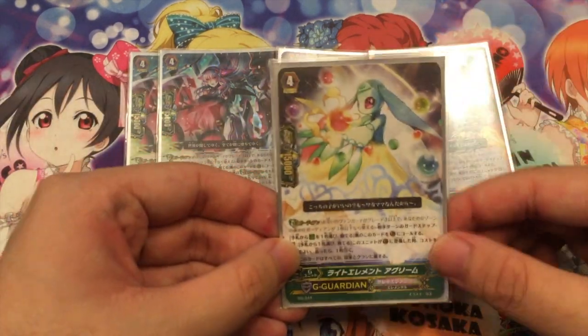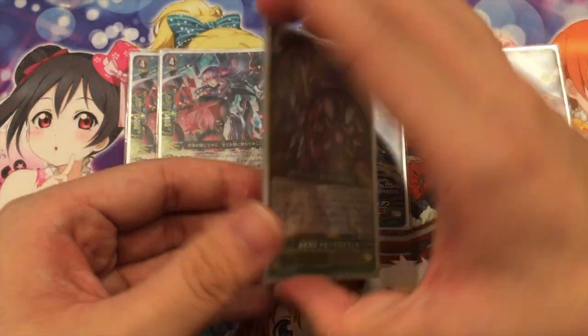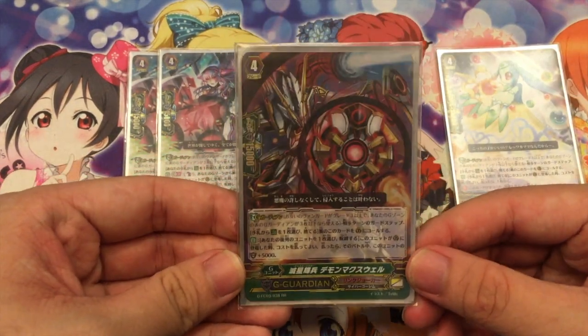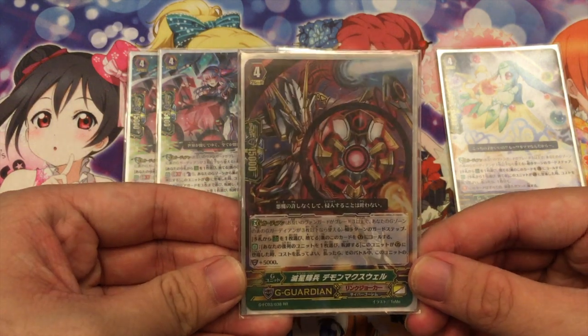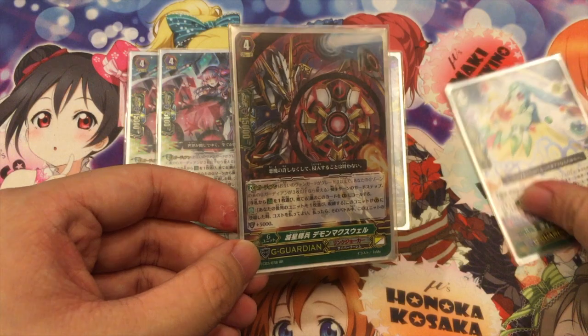The Kray Elemental card — when it's placed onto a Guardian Circle, you may drop a card and then draw a card. Next is Demon Maxwell: when it's placed onto a Guardian Circle, choose 1 card from your back row and lock it; if you do, this unit gets 5K shield, so it's a 20K card if you want to lock.